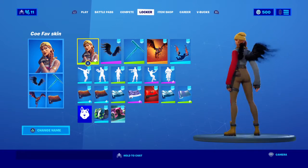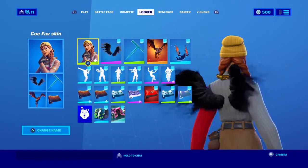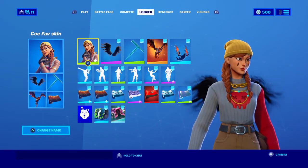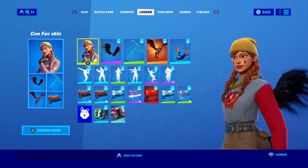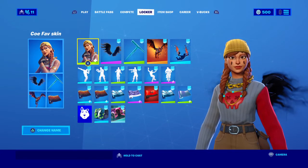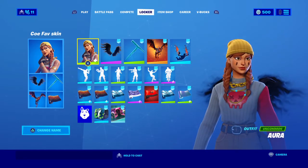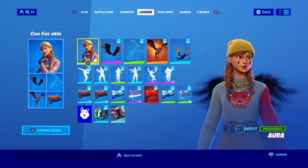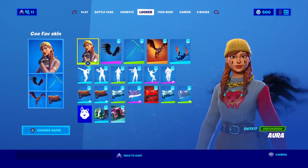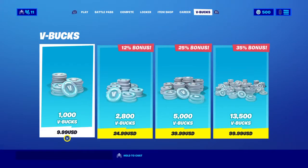There will be sharks — you'll be able to ride them, but you'll have to look out for other sharks. If a shark doesn't have anybody riding it, it could attack you. The whole map will be underwater, and if you go to the doomsday event you'll get a free Midas skin as a reward.